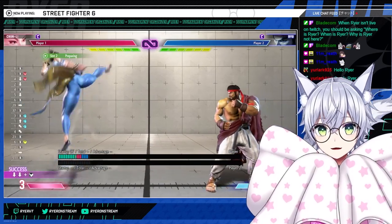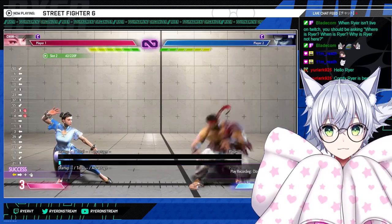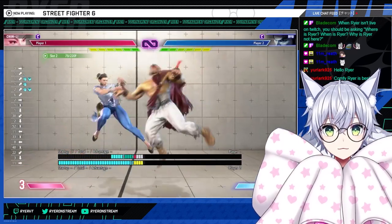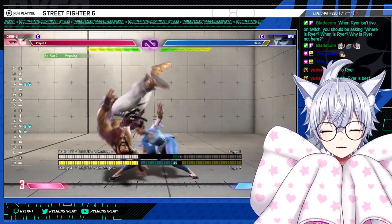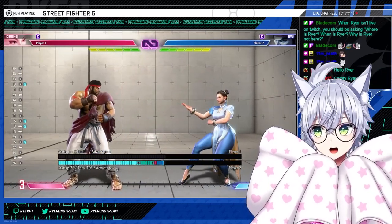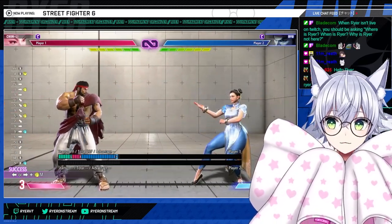So your anti-air toolkit: standing medium kick, jump-back jab, Tensho. Kikouken is also a decent anti-air — heavy Kikouken is fast, and if the spacing's right you can stop their jump with it. She also has air grab — I'm not too keen on it but it's definitely fast and it's a decent way to deal with jump-over shenanigans. Also walking under and jabbing works, but be careful against characters like Kimberly, DJ, or Cammy, who have wider or deceptive jump-ins. There's no universal anti-air — you have to choose the one that's best for the situation.